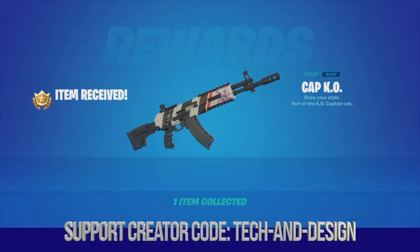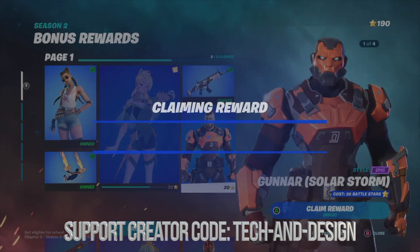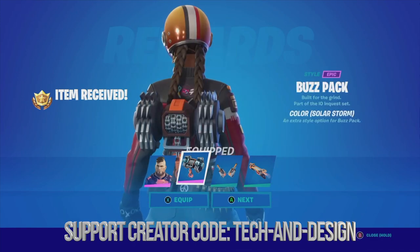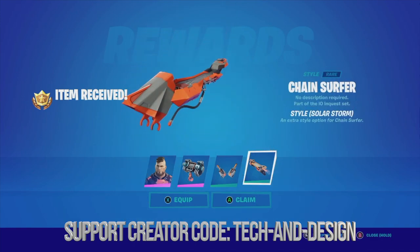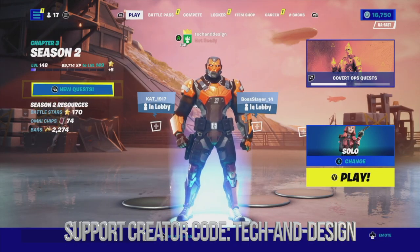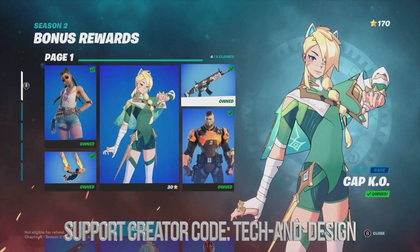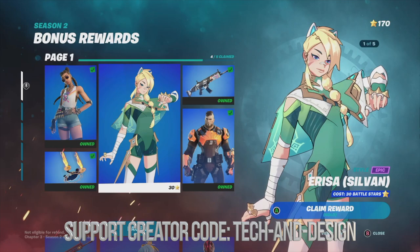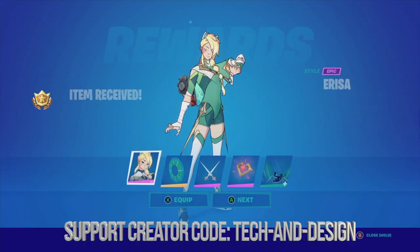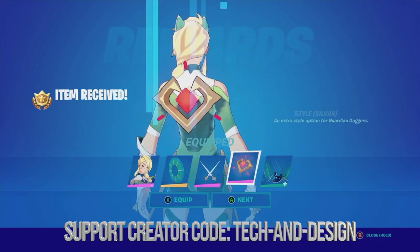Next is this wrap — we're just going to claim it. Moving on to this awesome skin, we're holding A to claim it, and I'm going to equip it as well. Equipped, equipped, and equipped. Keep in mind you can also save that as a preset. Since we just got the surrounding items, the main skin has now become unlocked, so we can go ahead and claim it.